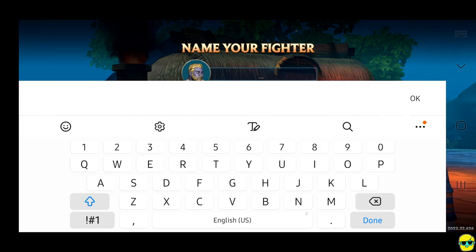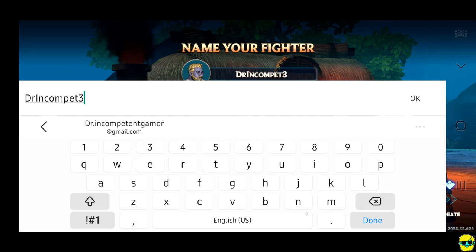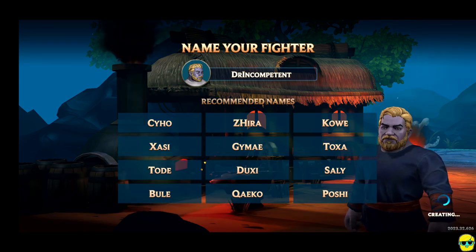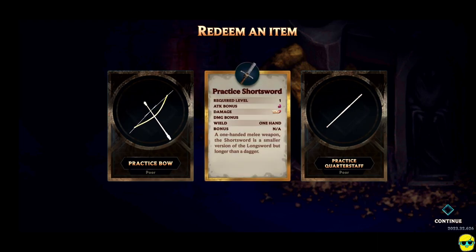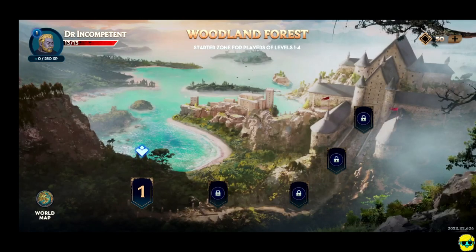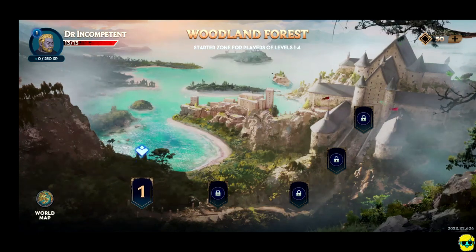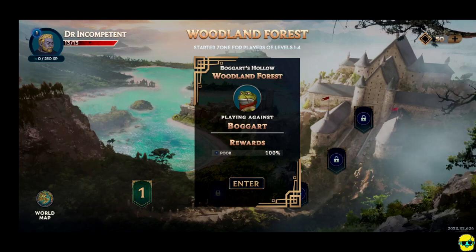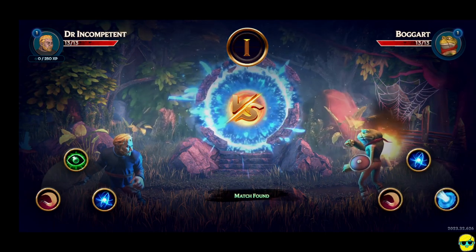Time to name the fighter — Dr. Incompetent. Let's go. I can redeem an item — give me that short sword. I've redeemed it. Let's go to the woodland forest and see what's up. Now we're playing against a boggart. We get poor rewards, but that's fine. We'll take poor rewards. We're looking for a match, and we got the boggart. Match found.